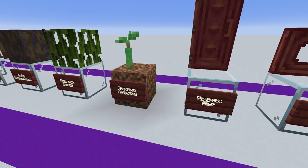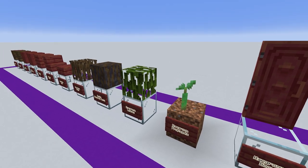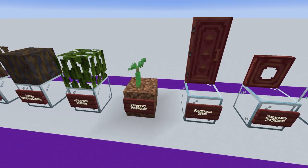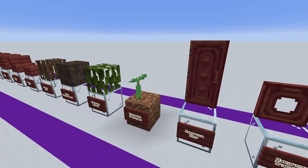We have the mangrove propagule, which is the way that you will grow these. This can be bone-mealed off the actual mangrove leaves, then planted in the ground like a sapling and bone-mealed to grow it, and this is what all mangrove trees grow from.